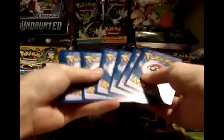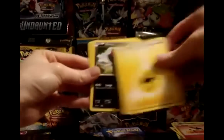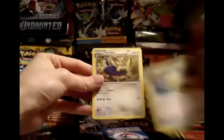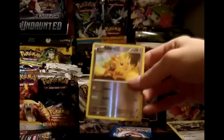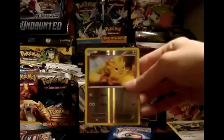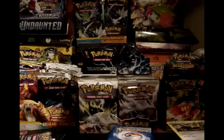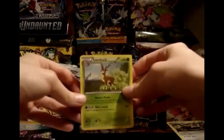Pack 3: Potion, Sandile, Tepig, Lightning Energy, Zorua, Darumaka, Revive, and Herdier. My reverse is a Lillipup. Is it the right one? It is — number 81. This is another reverse that I don't have, so now my reverses are down to four. My rare is a Scolipede.